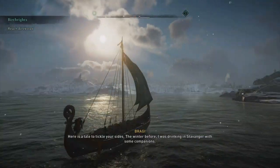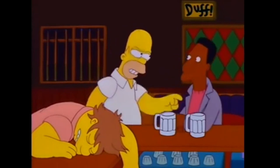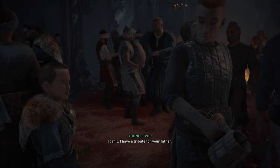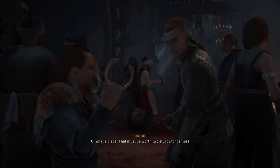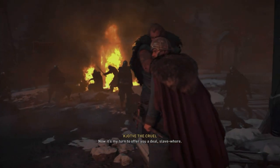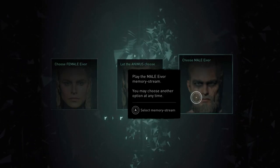Assassin's Creed Valhalla starts on the right foot, already inside the Animus, because anything outside of the game's set time period is boring as hell. You'll start as a young Eivor, moving through a linear but heavy character development early pre-prologue area inside a Viking longhouse. During this moment you get a pretty great yet rather simple plot premise — both your parents are killed in front of you and you're out for revenge. Basically you're sort of a Batman.